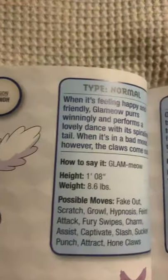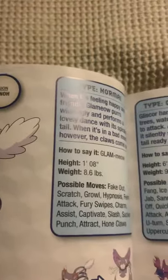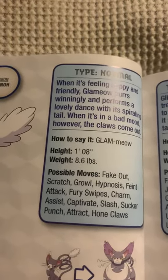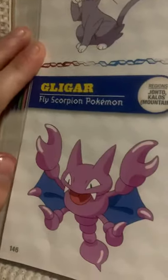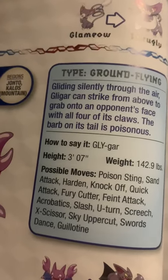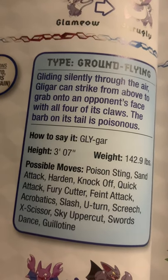Glameow, the catty Pokémon. When it's feeling happy and friendly, Glameow purrs winningly and performs a lovely dance with a spiraling tail. When it's in a bad mood, however, the claws come out. Oh dear. Gligar, the fly scorpion Pokémon. Gliding silently through the air, Gligar can strike from above to grab onto an opponent's face with all four of its claws. The barb on its tail is poisonous.